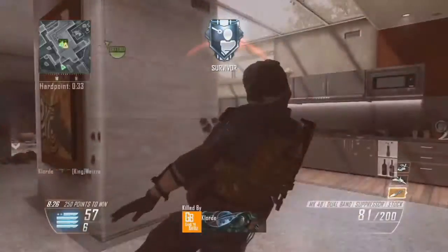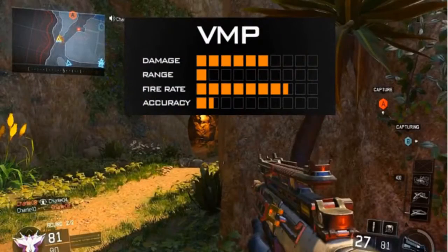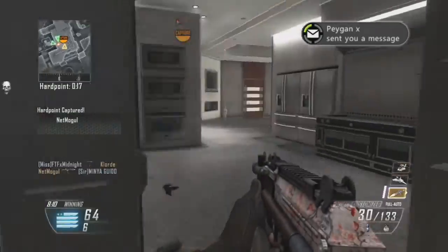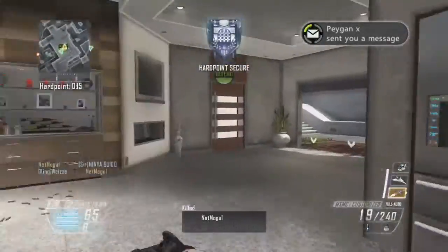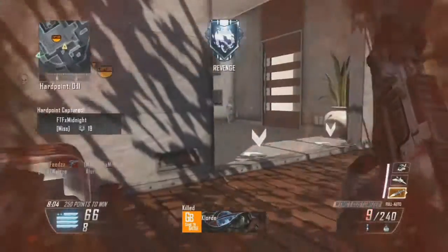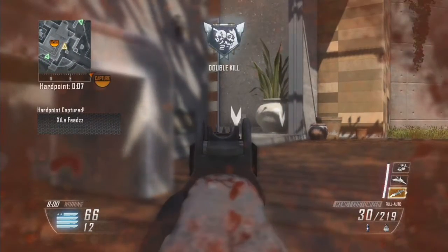The next weapon we know of is the VMP. It's full auto with strong damage output, but at the cost of a smaller magazine. The fire rate is also reduced quite a bit compared to the Vespa. This gun reminds me a lot of the PDW from Black Ops 2 — it's very similar to the PDW-57, reloads like it, and the iron sights are very similar as well.